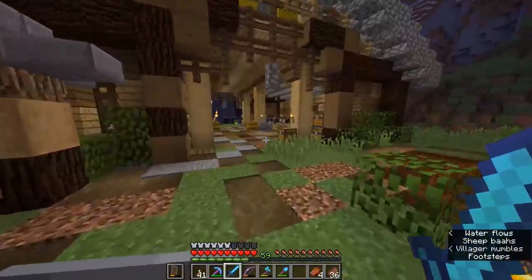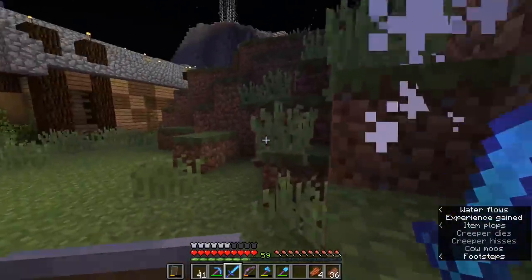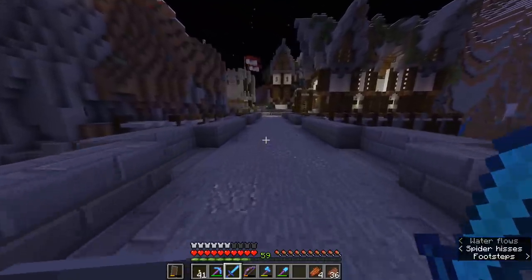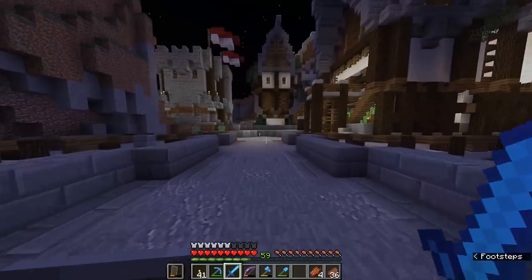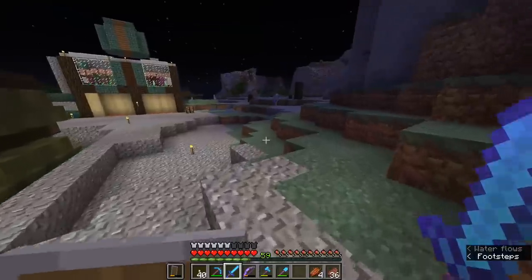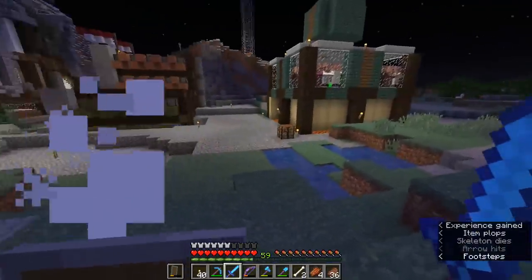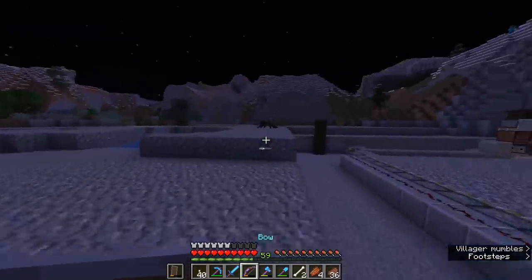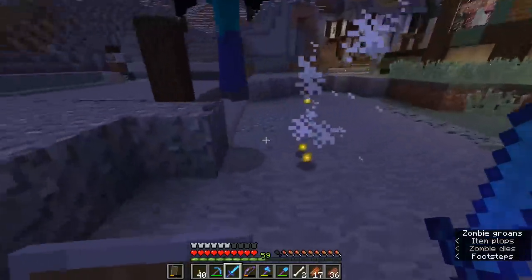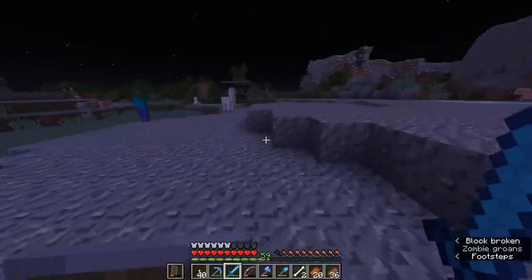Believe it or not, there are 10 more music discs, and you get them from creepers — although not from a simple player kill. You'll still just get gunpowder from creepers anytime you fight them yourself. The trick is to have a skeleton kill them with a bow and arrow, which is easier said than done. Most of the time if a skeleton attacks a creeper, the creeper becomes hostile and walks over to blow it up. Skeleton arrow trajectory isn't completely straight, so even standing in a line there's a chance they'll miss. Skeletons also don't do a huge amount of damage to creepers, so it's usually best to weaken the creeper or position it to get shot repeatedly.